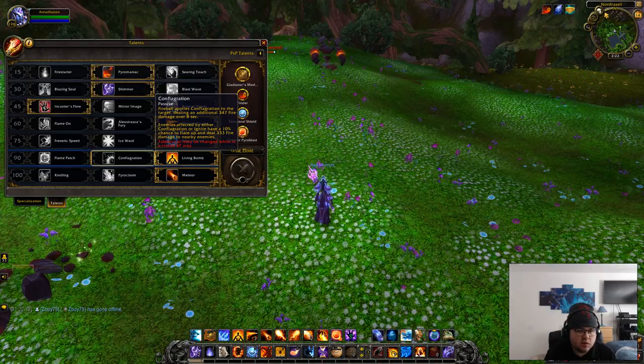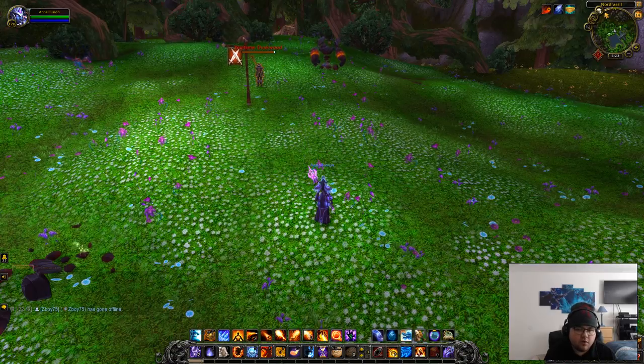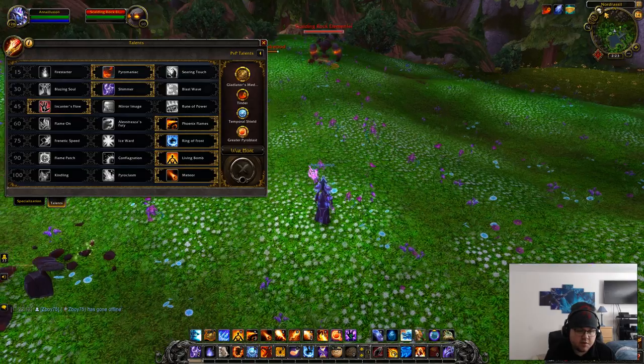Next row — I just go with living bomb for the extra button. If you put living bomb on a target it spreads over to all the other ones. It's like a huge AoE ability — it goes off after three seconds, and if you have it on a huge group it transfers to the other targets, and that's just more numbers. That's the reason why I use it.